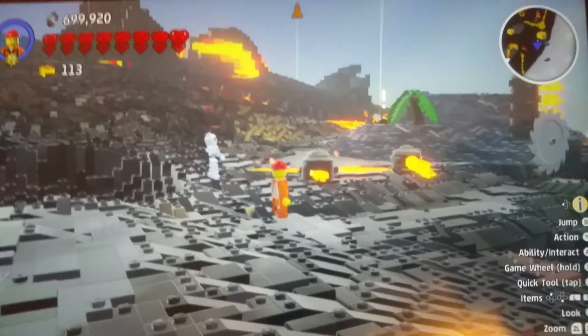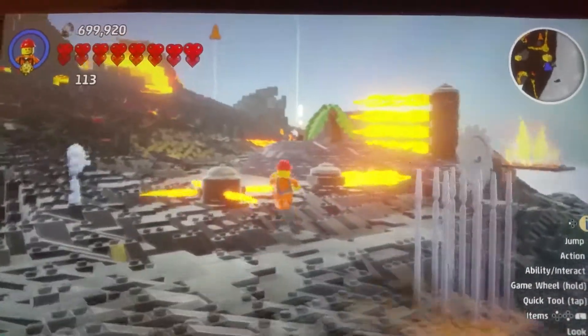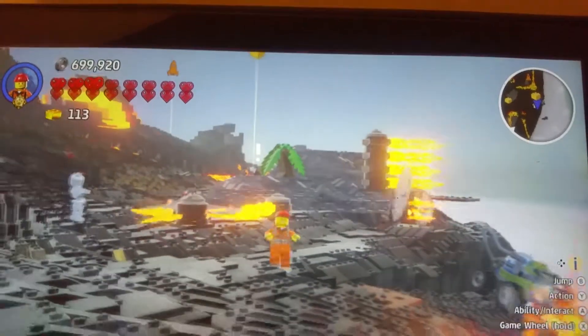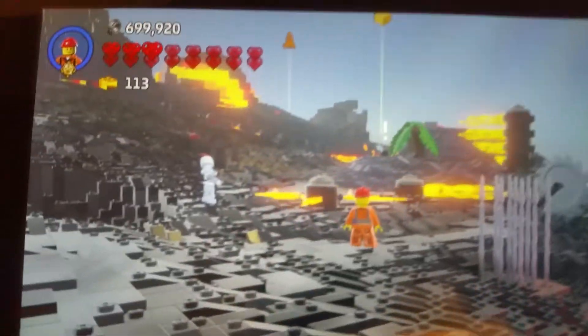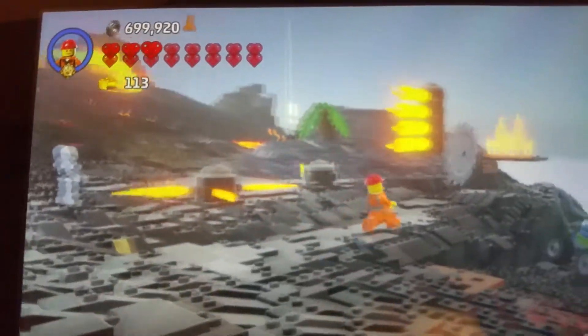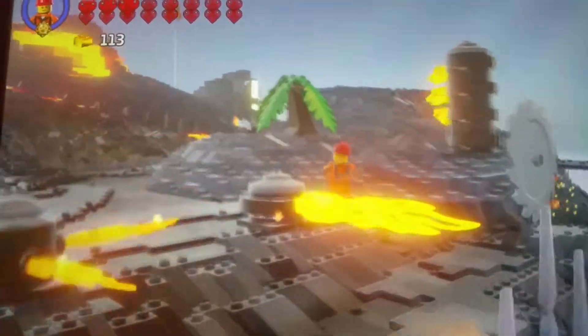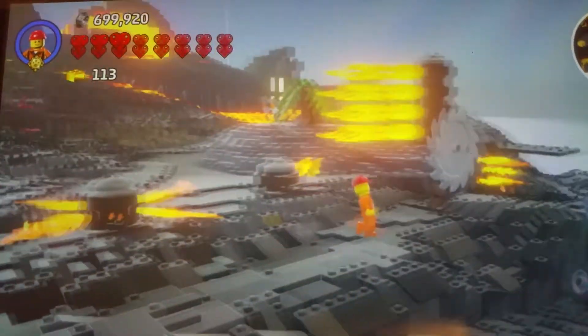Next up is the Spinning Flametrap. We only own 3 hearts now. It has 4 flames that go over there, then we have another one which just shoots out one flame.